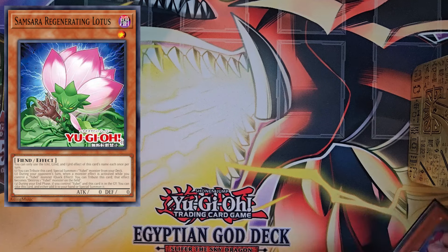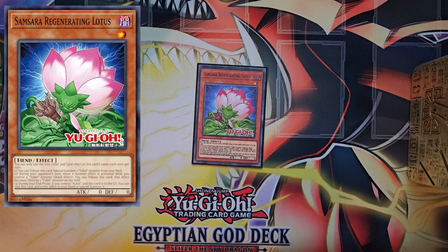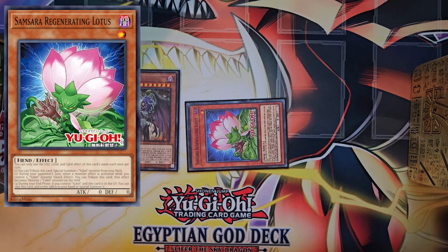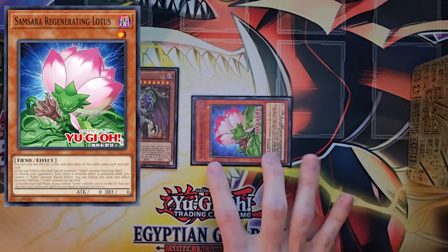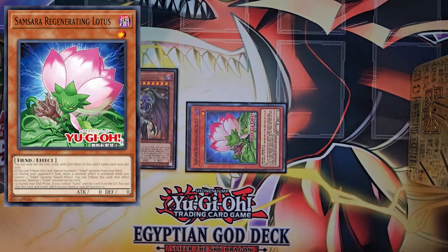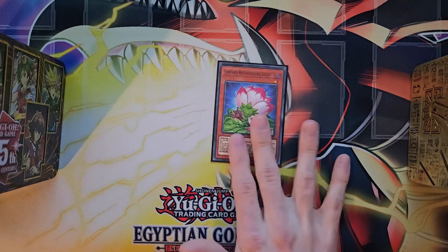The third effect answers how we get Samsara back after tributing it to start our combo: as long as you have a Yubel on the field, this card returns from the graveyard during the end phase. That's very helpful not only to circumvent the Yubel cost of tributing a monster, but it also means if you have extra bodies you can tribute them and use Samsara as a negate on your opponent's turn. Samsara does everything you need — it's probably one of the best cards in the deck.